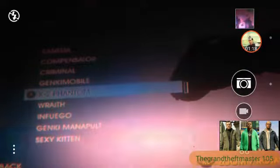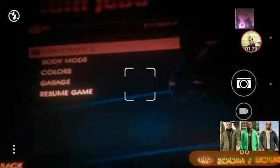Go to the vehicle you want to customize — I want to customize the X2 Phantom. From here, you're just going to want to stay there, then press Back and Accept.